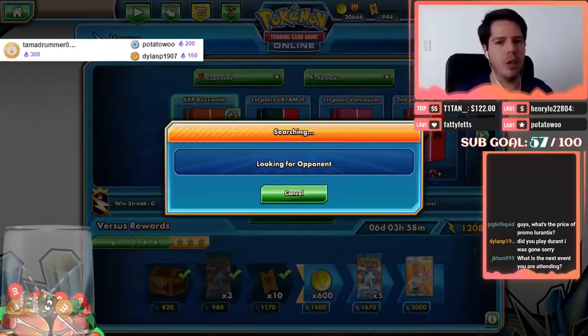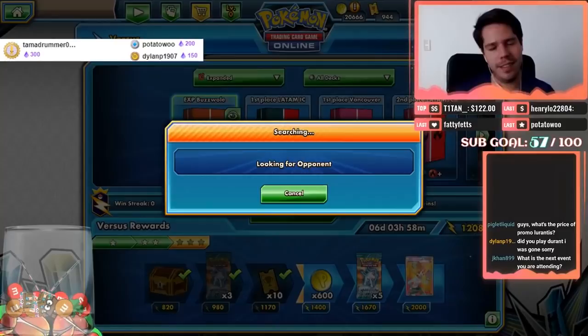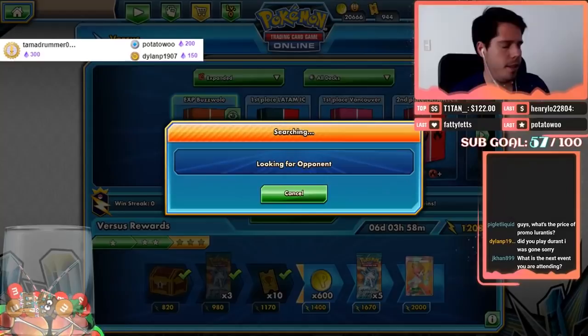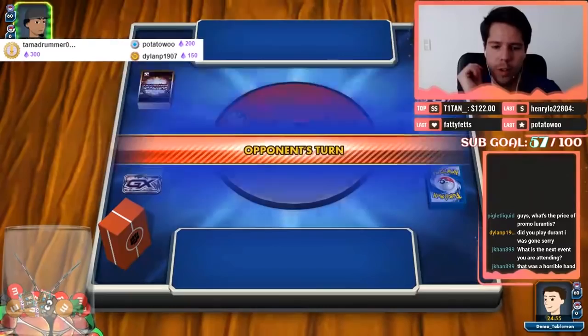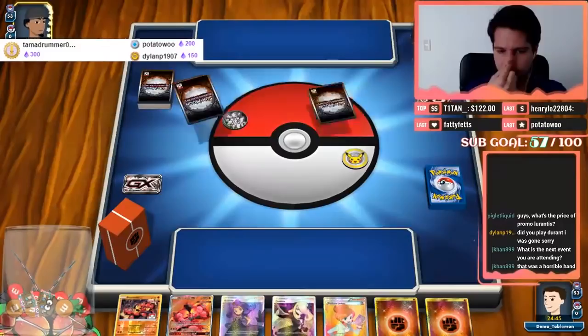That was the culmination of bad luck — you literally can't have worse luck than that. Okay, it's only up from here. We hit rock bottom the previous game. Let's recoup, gather ourselves, and get going. That was horrible hands, horrible flips, horrible top decks, horrible everything. But we got that out of the way.